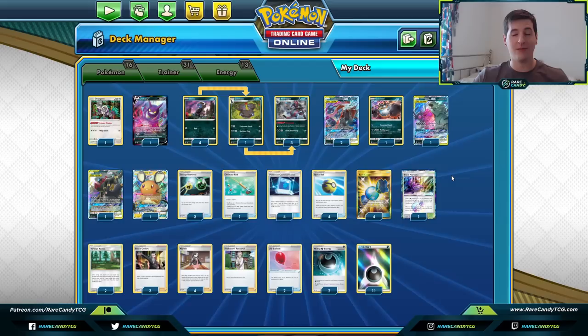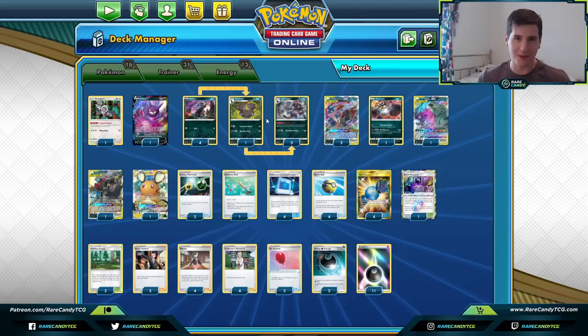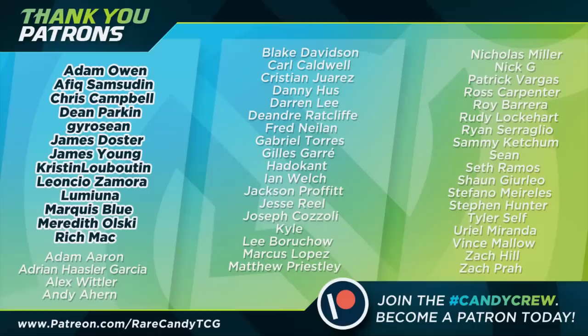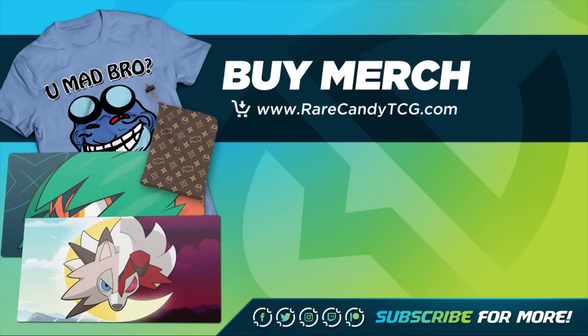That's going to do it for our look at the Hydreigon dark box deck. This kind of takes the place of the old Darkbox since Weavile probably isn't as efficient for energy acceleration. Eternatus is definitely the better of the new dark Pokemon from Darkness Ablaze, but it's always nice to have more energy acceleration options in the format. Hope you enjoyed today's content — smack that like button, subscribe, and consider supporting the channel at patreon.com/rarecandytcg or by picking up merch at rarecandytcg.com. Thanks so much for watching, see you next time!